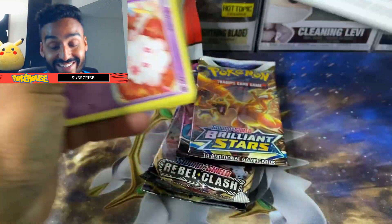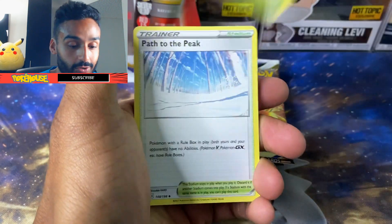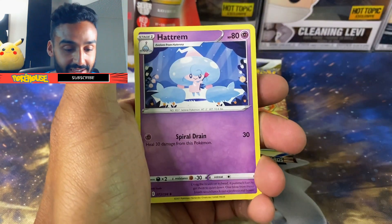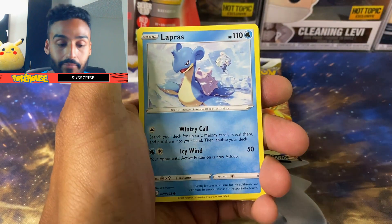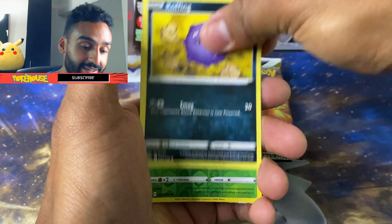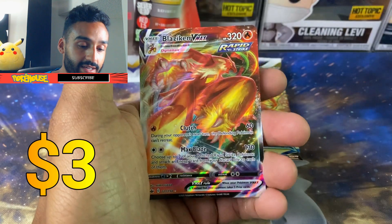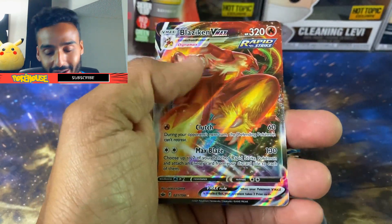I'm excited, guys. These packs are really, really cool. We got a Kakuna, Path to the Peak, Hattrem, Swirlix, Lapras, Deerling, Slowpoke, Koffing, Bounsweet. Oh, let's go — Blaziken VMAX! My favorite Pokemon right off the bat.